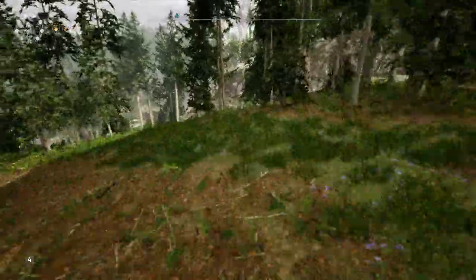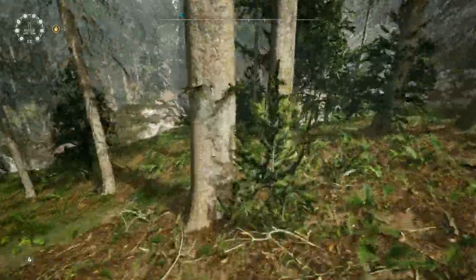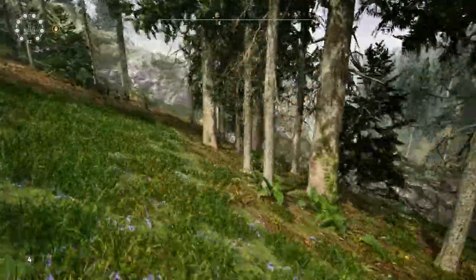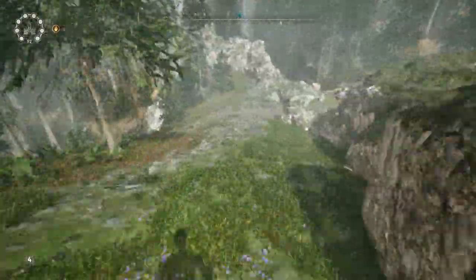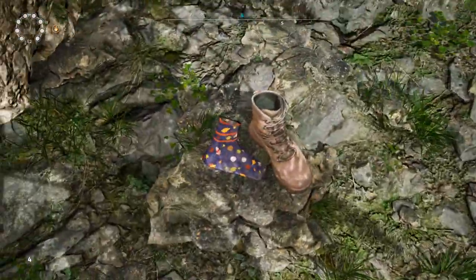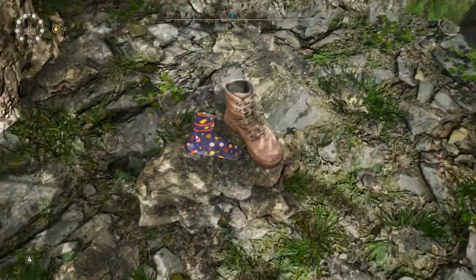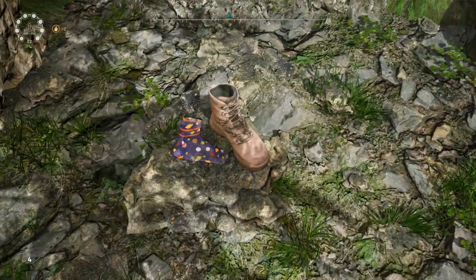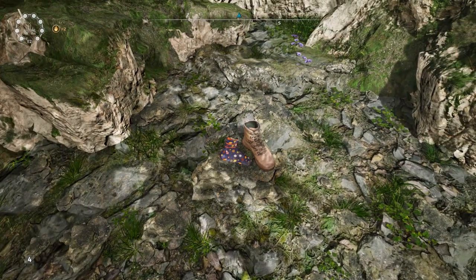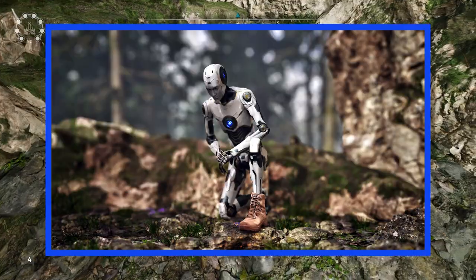For the next easter egg we just have to head as far down this cliff as we can without jumping off. Right down here we will find a boot and a sock — that's all there is to it, just a boot and a sock. I actually took a really cool photo of this in photo mode, which I'll pop up on screen now.